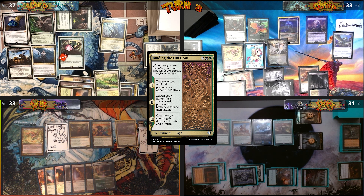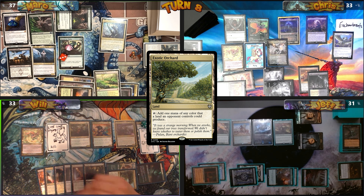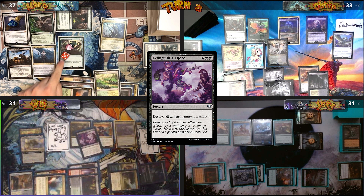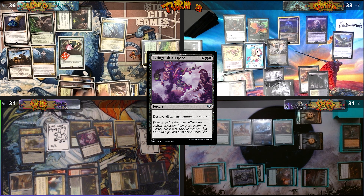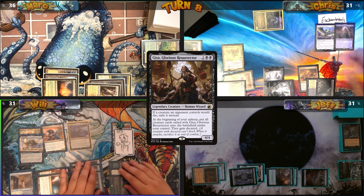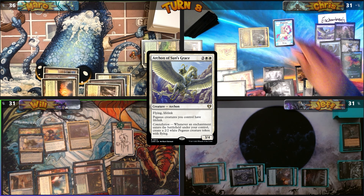Binding the Old Gods advances to Chapter 2. Will fetches Underground Mortuary, surveils leaving the card on top, plays Exotic Orchard, then casts Flowering of the White Tree — Mana Gorge gets a counter and Will draws from Enchantress effects. He casts Extinguish All Hope to destroy all non-enchantment creatures. Mark responds by cracking Windswept Heath for Godless Shrine. I respond by casting Malakir Rebirth targeting Myrkul. All non-enchantment creatures are exiled by Myrkul — I turn my dying creatures into enchantments, getting four Pegasus tokens on those ETBs.